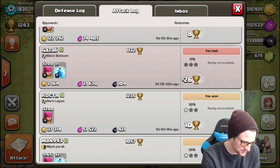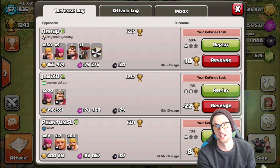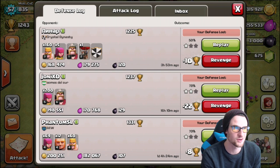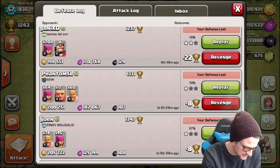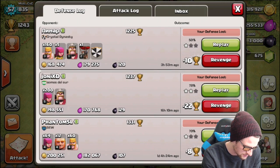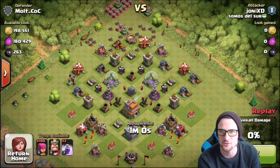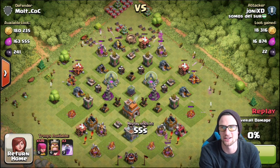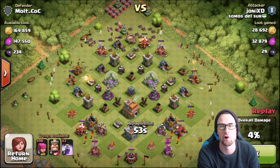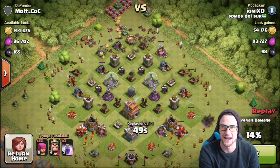Obviously we can't replay any of these because they were from before the update. I need to train up some dragons or barbarians and go to war. This guy used barch as well. Let's see how this all-archer raid went with a King and some rage spells. I'm trying to see if this base actually protects my dark elixir, because that's the whole goal of this base right now.